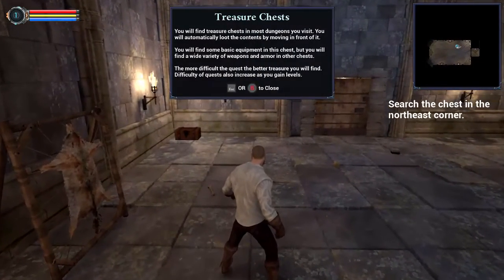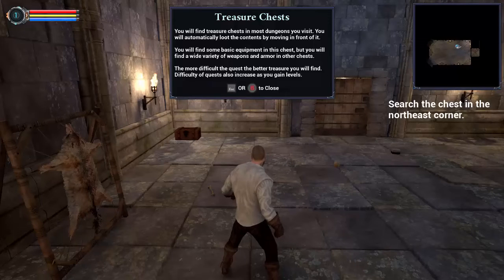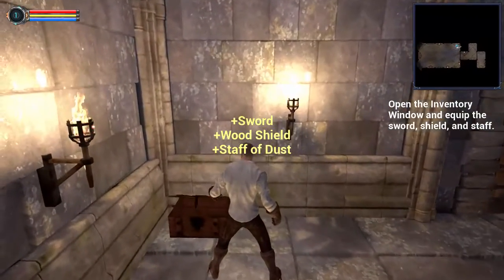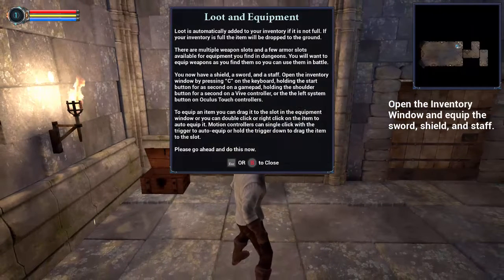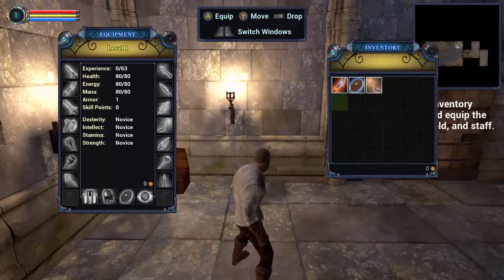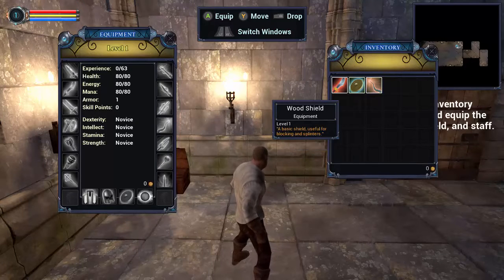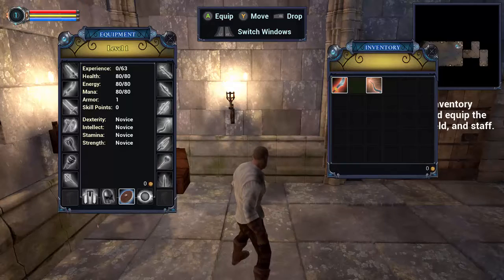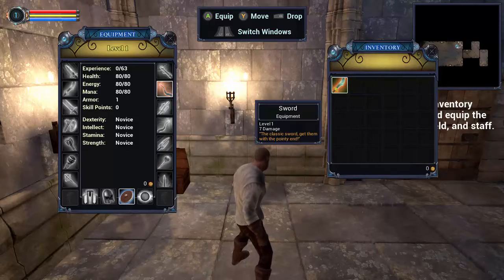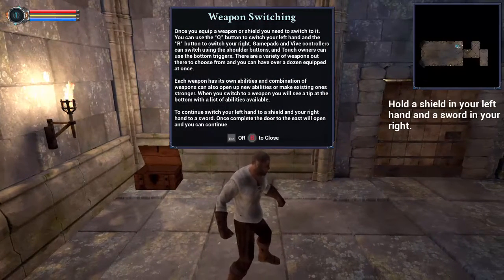Chests open automatically by moving in front of them. You'll find a wide variety of upgrades in normal and other chests — the more difficult the quest, the better the treasure you'll find. Difficulty also increases the levels you gain. Let's open the inventory window. We've got a Staff of Dust — let's equip that and the shield too.